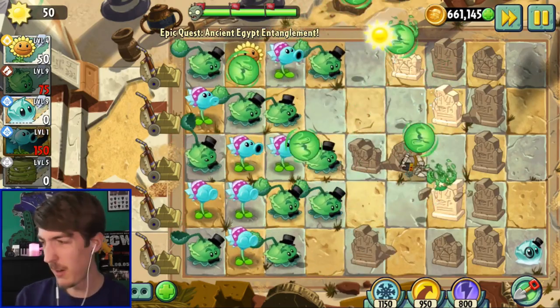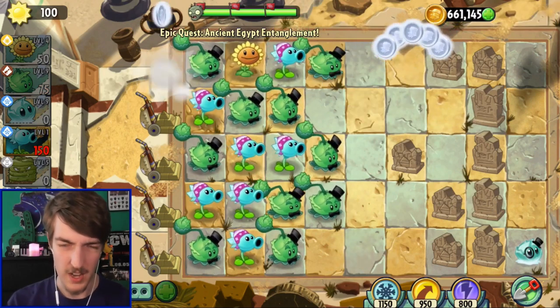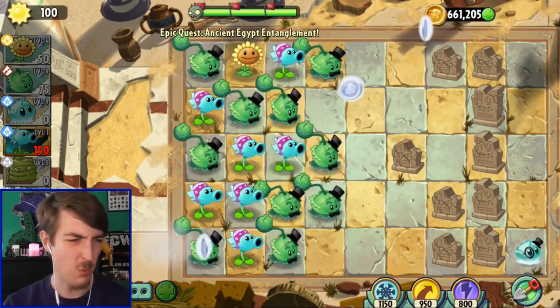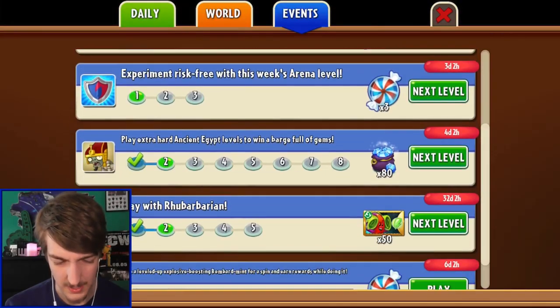So that level was fairly straightforward. I think they removed the first couple of levels from this as well - I know they did in Modern Day, I don't know if they did for this world, but I'd swear the first level was much harder and had loads of explorers and stuff. What's next? I have to manually select it every time.